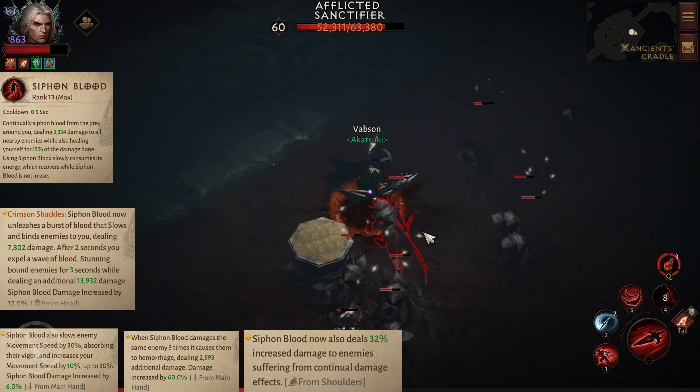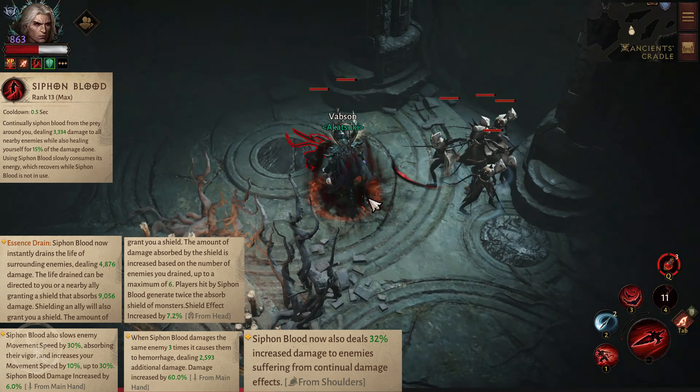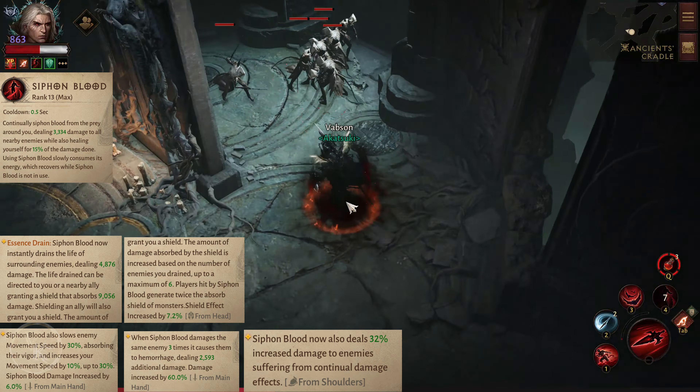Crimson Shackles: Siphon Blood now unleashes a burst of blood that slows and binds enemies to you, dealing 7,800 damage. After 2 seconds, you expel a wave of blood, stunning bound enemies for 3 seconds while dealing an additional 14,000 damage.